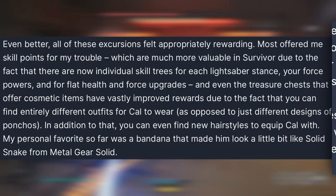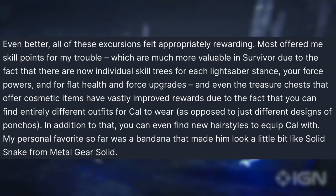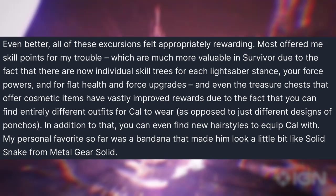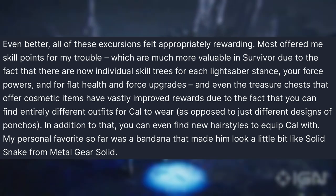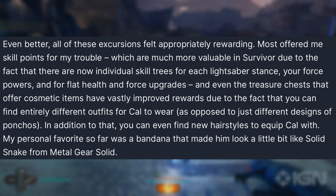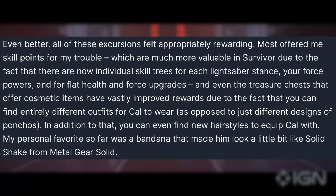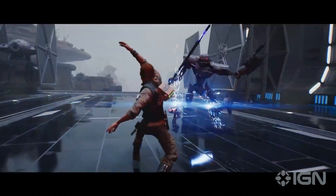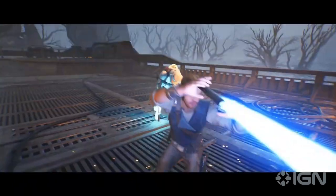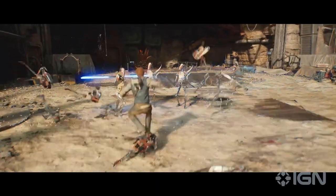All of these excursions felt appropriately rewarding, offering skill points that are much more valuable in Survivor thanks to individual skill trees for each lightsaber stance, force powers, and flat health and force upgrades. Treasure chests have also vastly improved rewards — you can now find entirely different outfits for Cal rather than just different poncho designs. You can even find new hairstyles for Cal, the writer's personal favorite being a bandana that made him look a bit like Solid Snake from Metal Gear Solid.